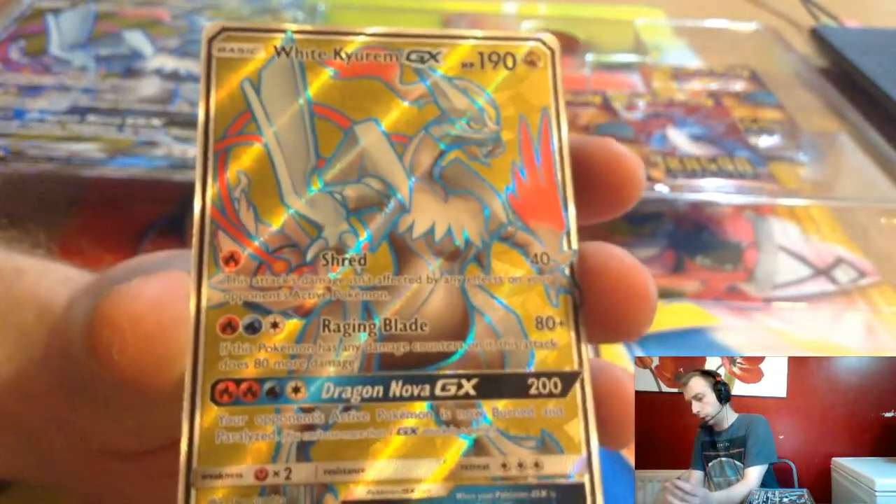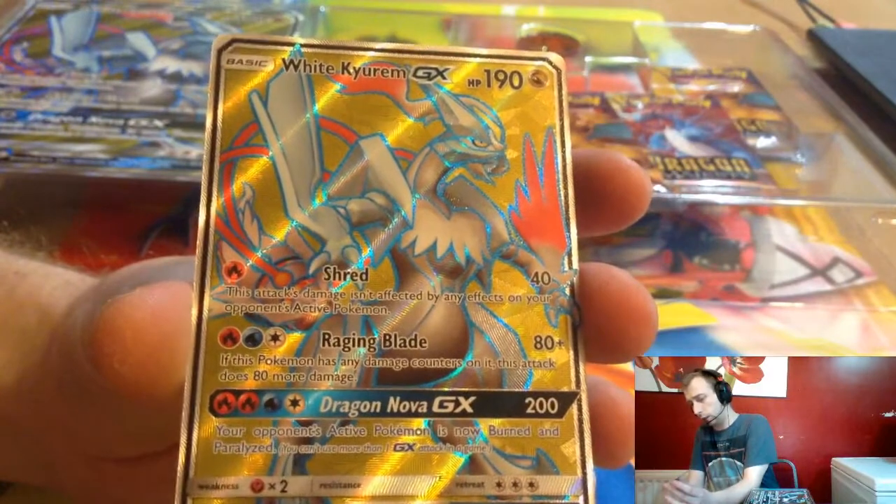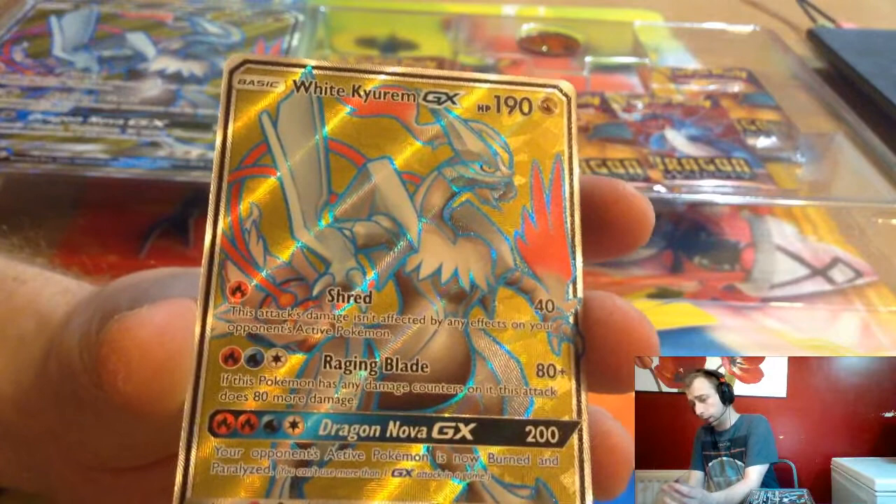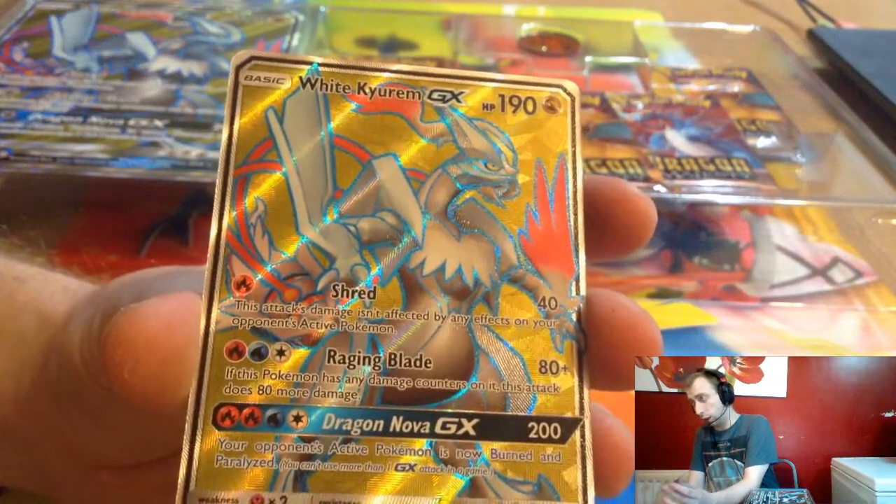We've got the Full Art White Kyrim. Now this one takes a couple of fire energies to do the attacks. I don't like it — don't think it'd work well. It's good in pre-release, when we had the Mini Dragon Majesty pre-release.